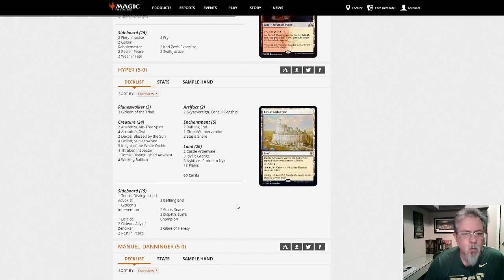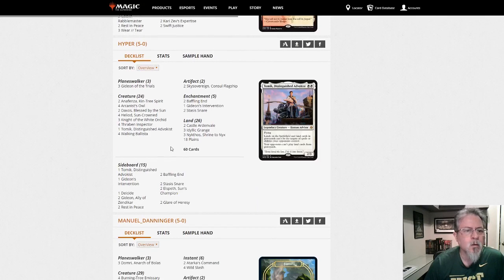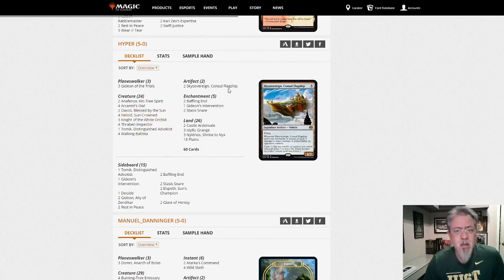Hyper with Mono White — this is the Arcanus Owl version, the Heliod combo deck. With Sky Sovereign — I haven't seen that too much in there, but it's a nice little tweak. Just in case you can't get through on the ground, gives you some power in the air and some removal with the damage. It's almost like a flying Titan in some ways — the Vehicle Titan — because it's got the ETB and attack triggers.